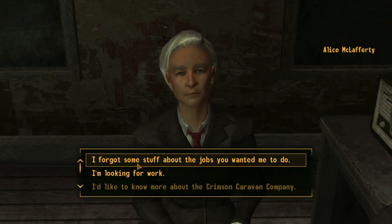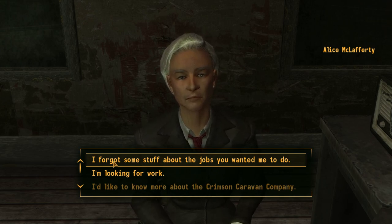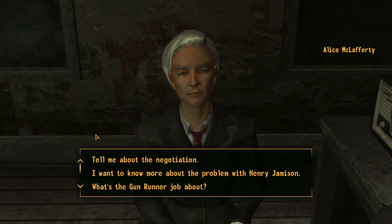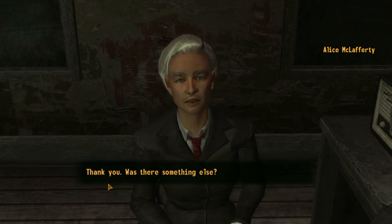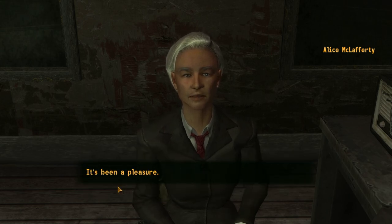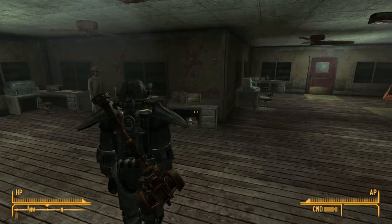I'm wondering why this option is here — I'll click on it just out of curiosity. I forgot some stuff about the jobs you wanted me to do. Very well, what job did you need more information on? I feel really confused — I'm just going to go. I don't know what any of that stuff is.